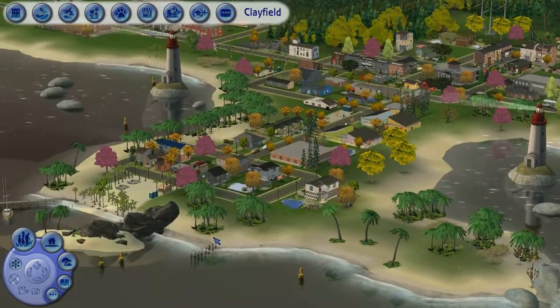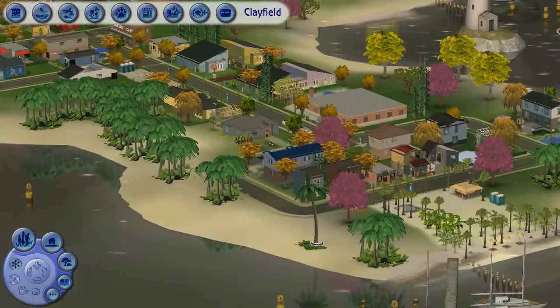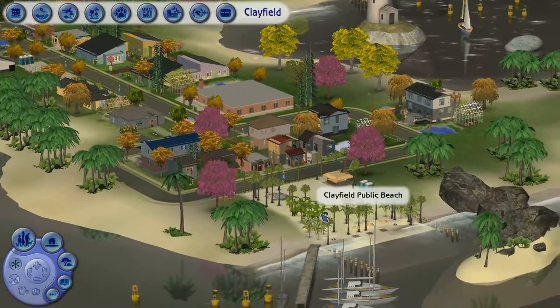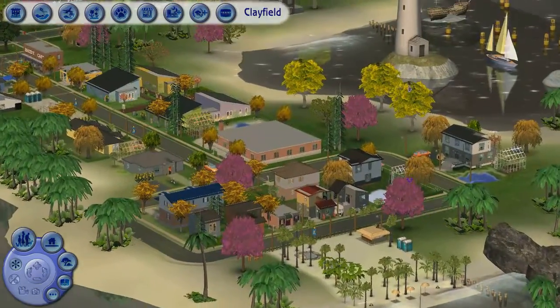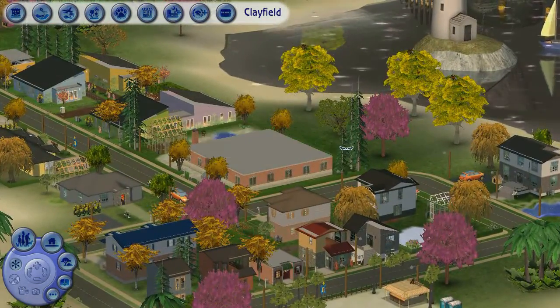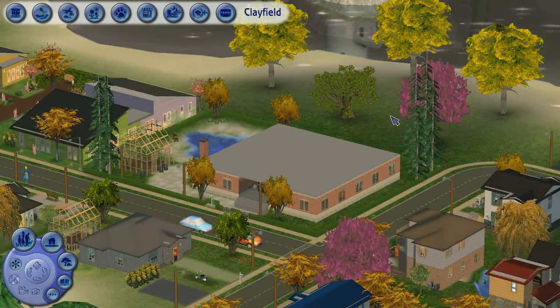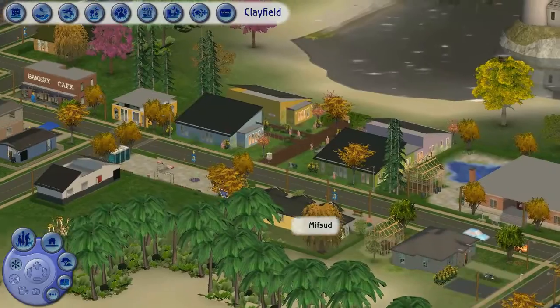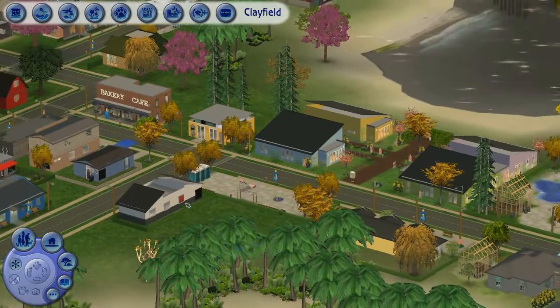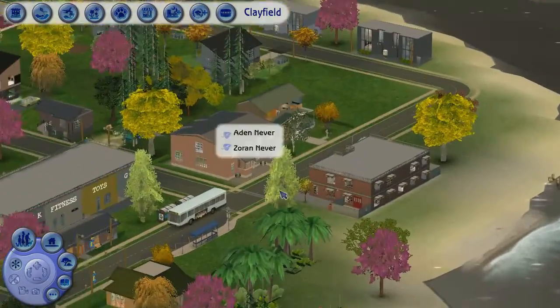Oh, I forgot this area! There are some more residential houses here. The public beach is right here. And here is this flat building — the retirement home in Clayfield — and it's definitely a work in progress. And some more apartment buildings and shops and whatnot. So there we go.